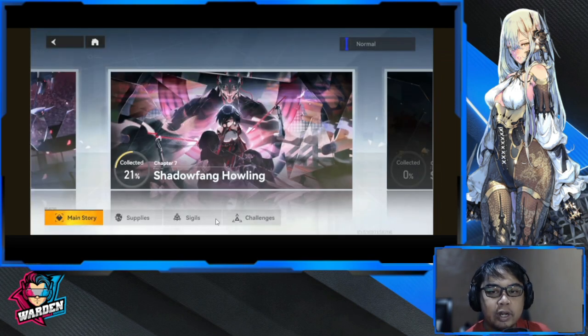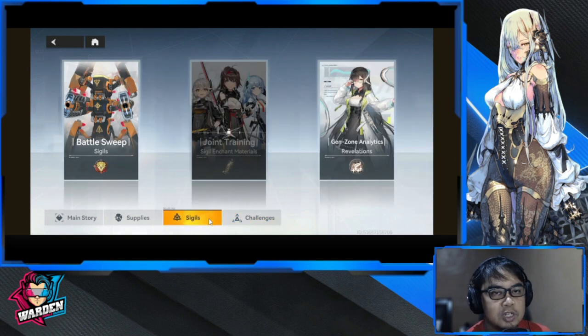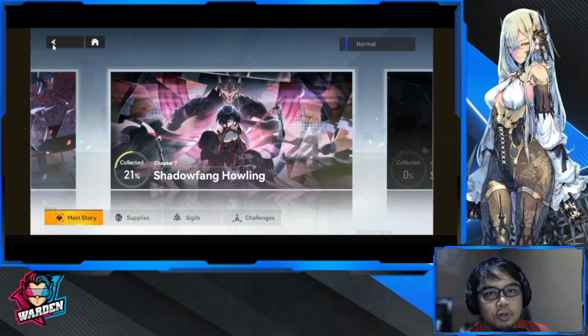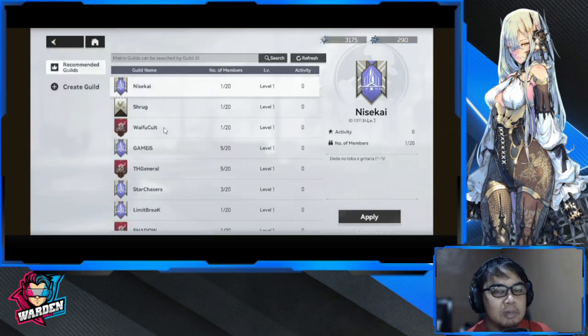Back to the main UI — this is where you do all your farming. You have Challenges here with content that is unique from each other: one is for farming Sigils (which are your gear), one is for supplies for leveling up, and one is for the main story. You also have your inventory and your guild. I joined a guild but left — I'll be joining one tomorrow because there's a 24-hour cooldown.